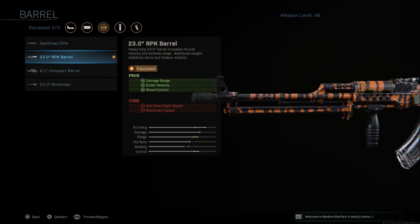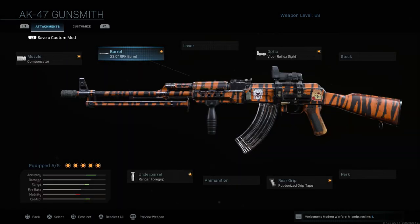For the barrel, I like to go with the 23 inch RPK barrel, which gives you damage range, bullet velocity, and recoil control. Of course the cons are aim down sight and movement speed.